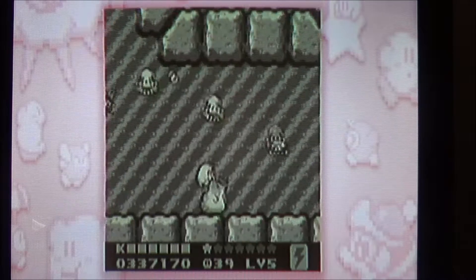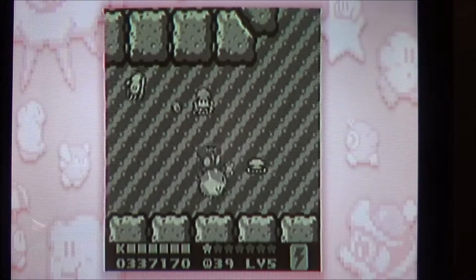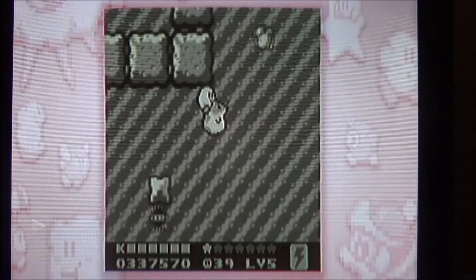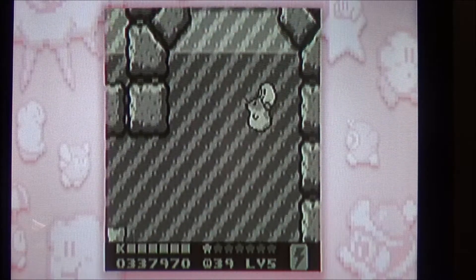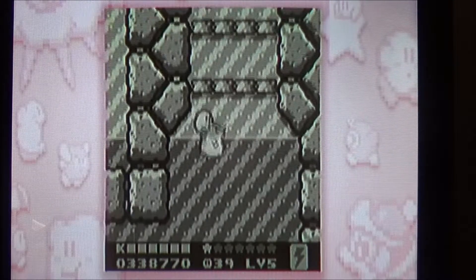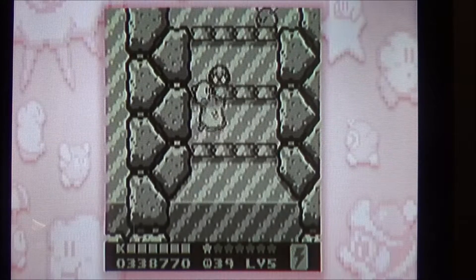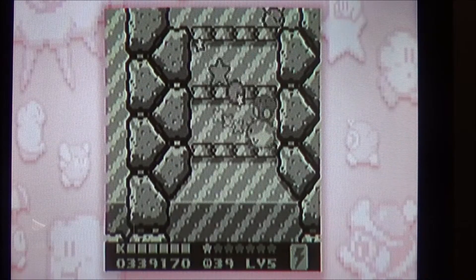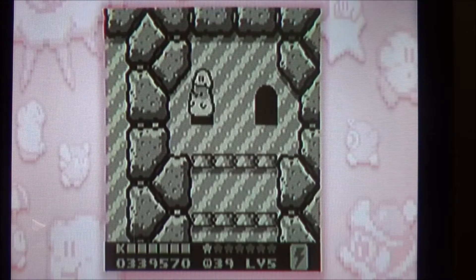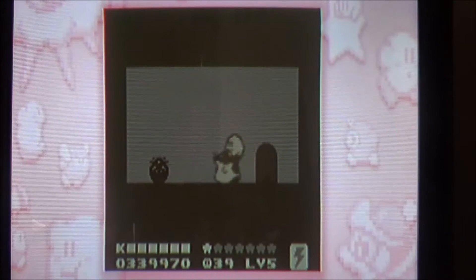This stage is probably one of my less liked stages of Red Canyon because it has the Rainbow Drop. That's right, today I'm going to be fetching the Rainbow Drop, and that should be very fun — because it has another scrolling room. And we all just love scrolling rooms.